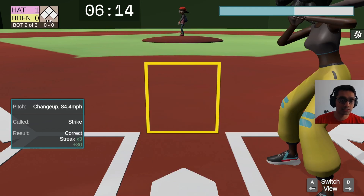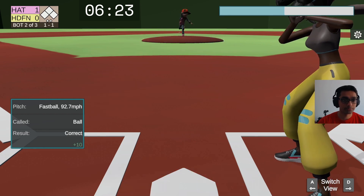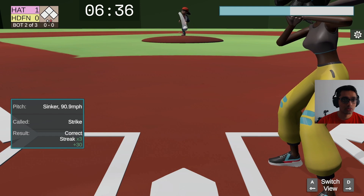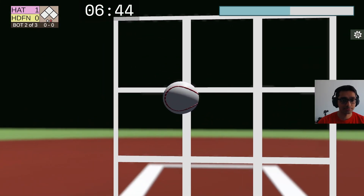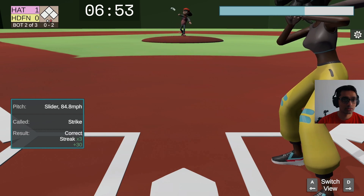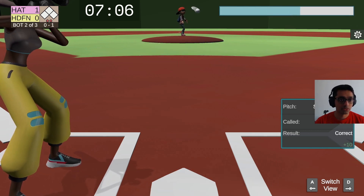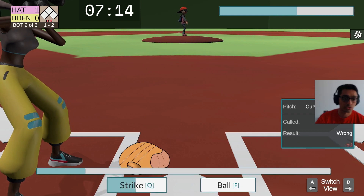I don't think we need any of the power-ups; I'd rather use the cushion just to cheat a little bit, especially at the casual difficulty. Call that a strike. That's too clearly a ball. That's a strike. That's a strike — right down the middle, very obvious. Gives us even better cushion. That's a strike. I'm going to cheat and call that a strike — we lose some points, but that's the whole point of building out the cushion. Strike. That's a ball. That's a strike. Strike. The inning's over.